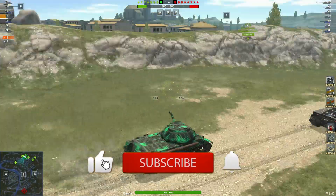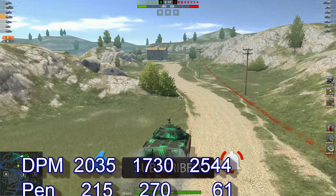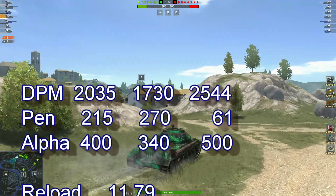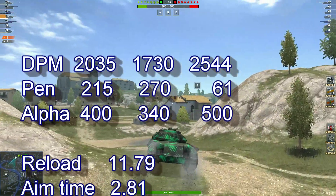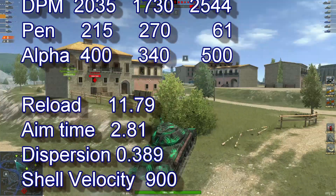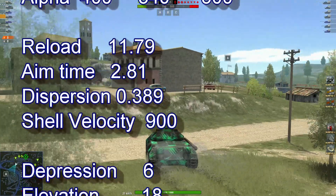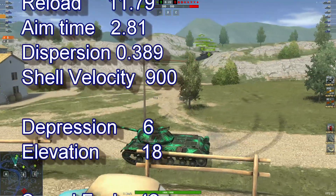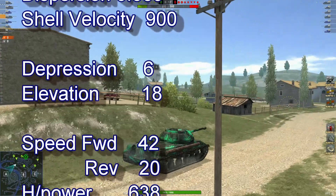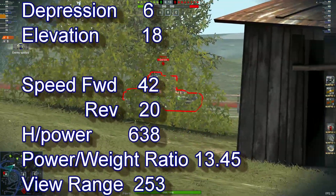Stats for this tank: 2035 DPM, 215 penetration, 400 alpha. Reload at level 0.79, aim time 2.81, dispersion 0.389, shell velocity 900, depression 6, elevation 18. Speed forward 42, reverse 20, power-to-weight ratio of 13.45.